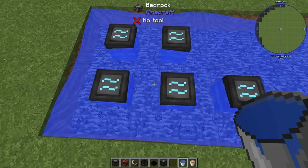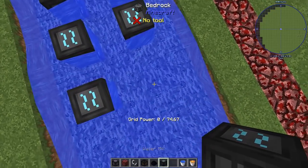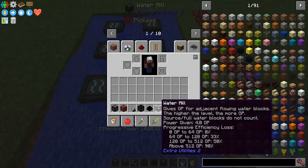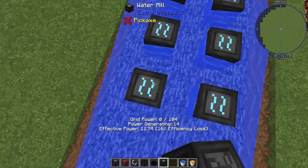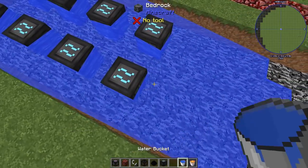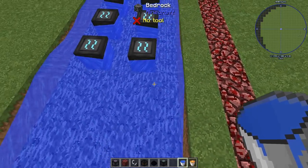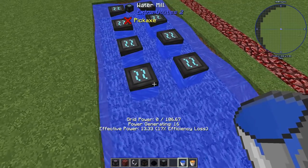So each one has now lost 7%. The learning here is that each one of these will continue to add with diminishing returns, and depending on what band it's in is how much that mill will be diminished. For the next two mills — I've already got six down — they're each going to lose a third. That lost a third, that lost a third, and my total efficiency loss is now 16% each.